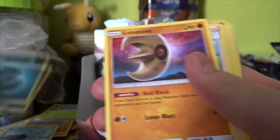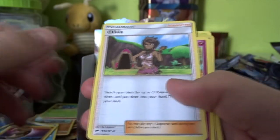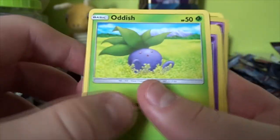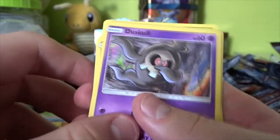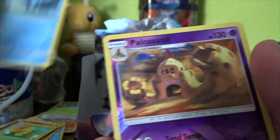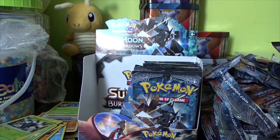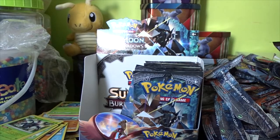We have a Darkness Energy, a Lunatone, an Olivia, a Klefki, an Oddish, a Duskull — so this pack is like messed up — a Morelull, a Kadabra, a Meryl, a Reverse Palossand which is a Reverse Rare, and a Heracross Regular Rare. I do like that Heracross card actually. I think it's surprisingly cool.